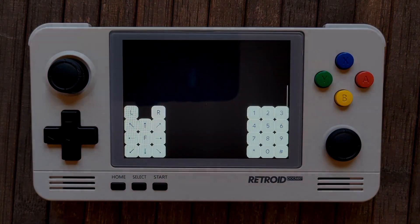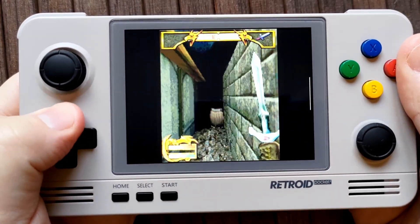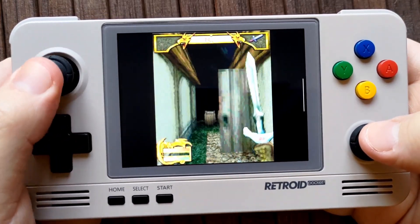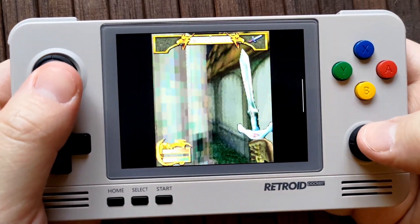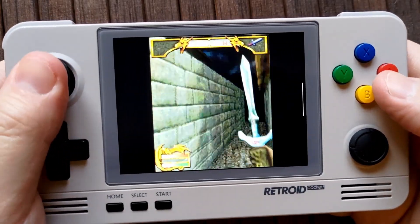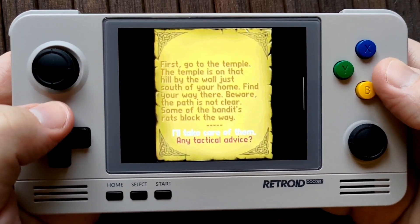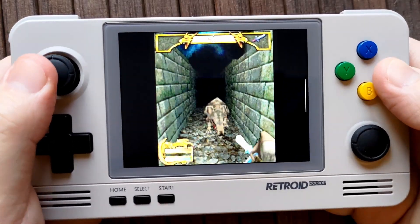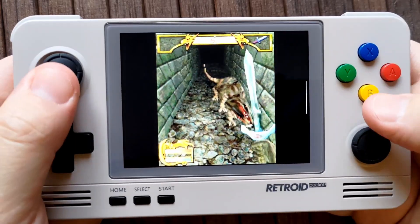Tap the game to open it — and here you can see the Elder Scrolls Travels Shadow Key is working just fine. However, as mentioned before, there are some control issues due to the number of controls this game uses. So now we're going to set up some on-screen controls and then map them to the right stick to make this game easier to play. I've made my on-screen buttons colorful so you can see what I'm doing, but yours will be translucent to begin with and we can make them transparent later on. The first thing to do is disable all the on-screen buttons for each control that we've already mapped to the Retroid.